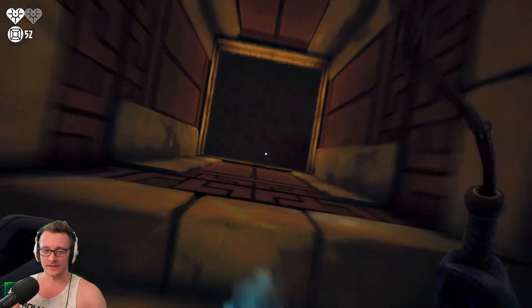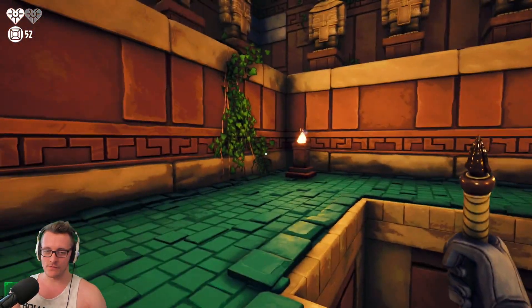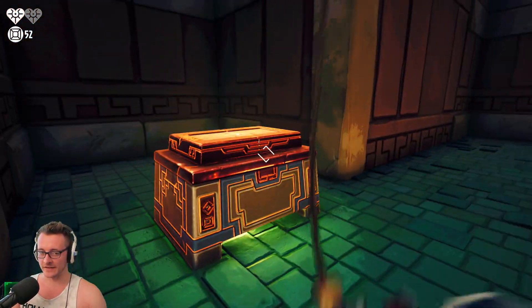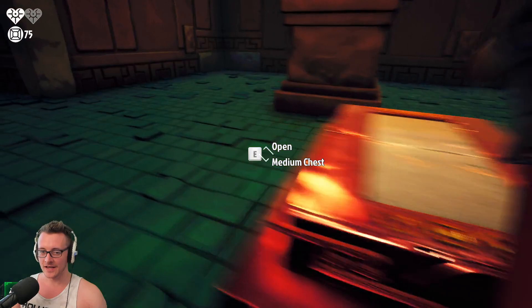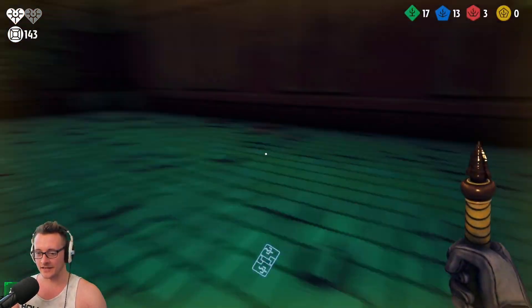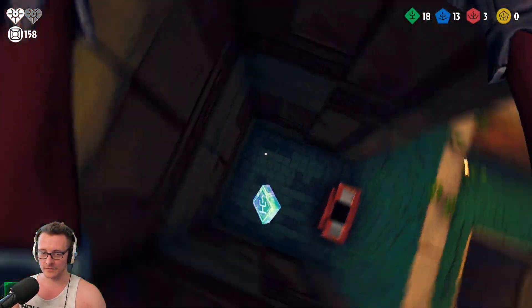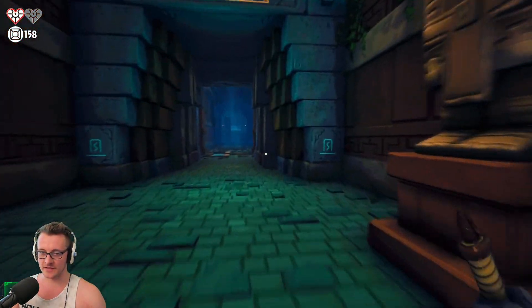Here's something I discovered recently — it goes freaking higher! This is the chest that we were seeing that we didn't get before. It goes up like three levels. If you get a room like that and it's on the side, almost always you can go up and get another two chests, which is kind of bonkers. Secrets inside of secrets, baby.